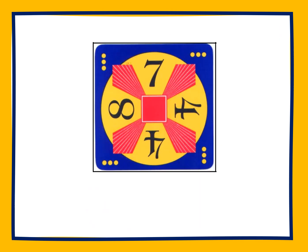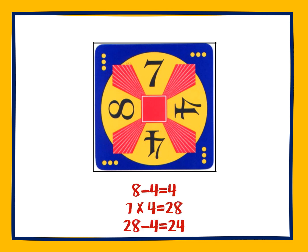Let's take a look at one more card. Notice the difficulty of this card — it is a level 3, which is the most difficult. Go ahead and take a minute and see if you can solve this. Pause if you would like more time. One solution to this card is first subtracting 8 minus 4 equals 4. Next, multiply 7 times the other 4, which equals 28, and then subtract: 28 minus 4 equals 24.